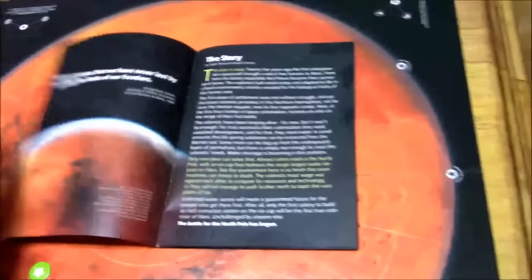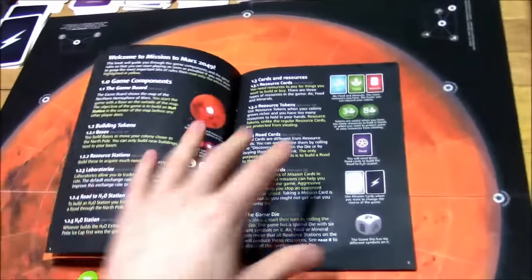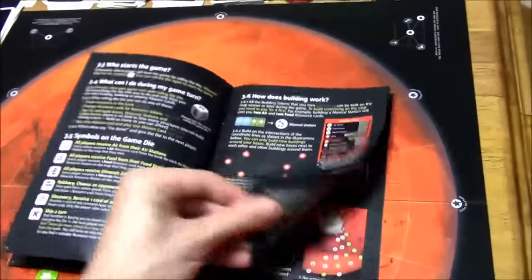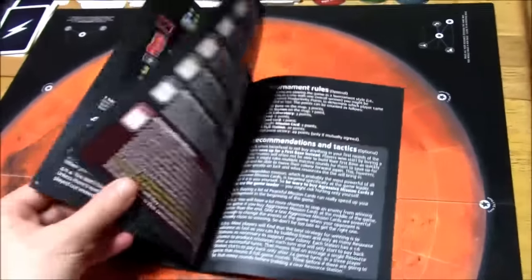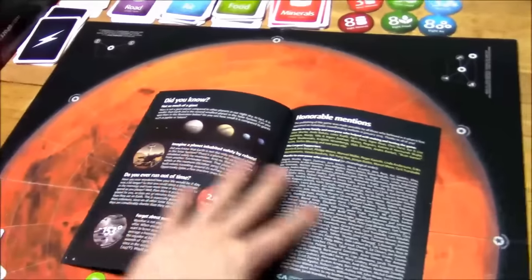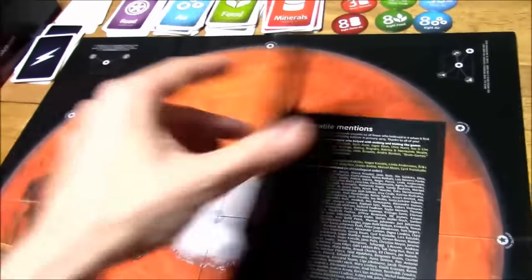The manual is very well laid out — it has everything you can possibly think of. It has an explanation of all the components, how buildings work, recommendations and tactics, a quick overview of every card in the two decks, an FAQ, and even little facts about the game.